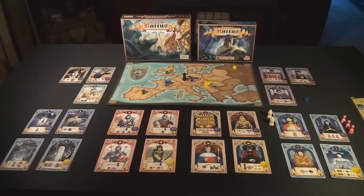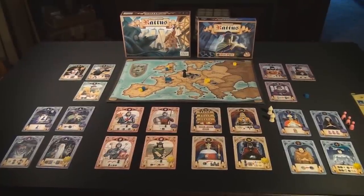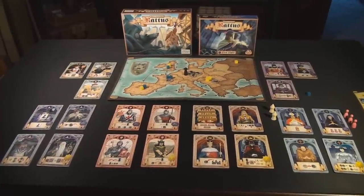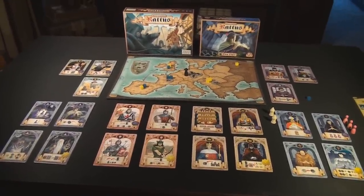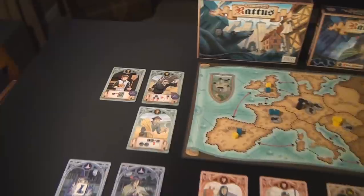When you play with the Pied Piper expansion you are still only playing with six total cards. You can choose one card randomly from each class, mix all the cards together and draw six randomly, or play with your favorites. However you wish to play will depend on which cards you choose to use.